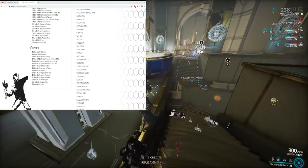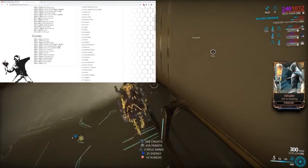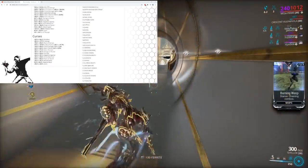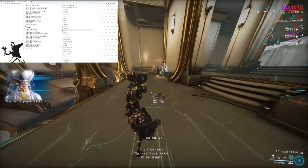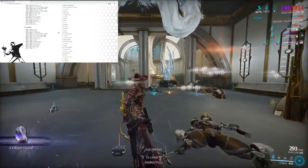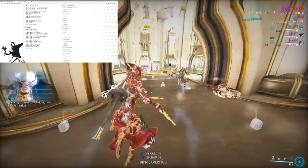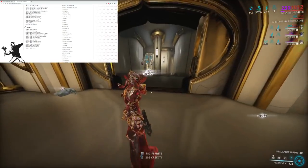So expect a buff to the Panthera Prime Rivens. Paris normal is not going to get buffed; Paris Prime probably not either. Quanta Vandal potentially could get a buff but they're already really good with Rivens. Vulkar Wraith might potentially get a nerf — some people are starting to use it for Eidolon fights more, which would be really dumb to nerf since it's probably one of the worst options there.